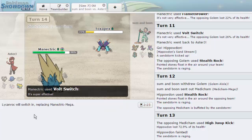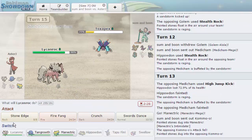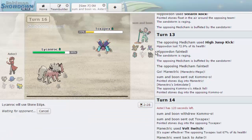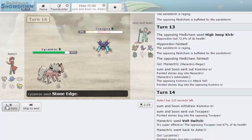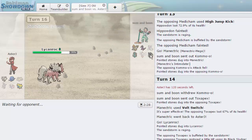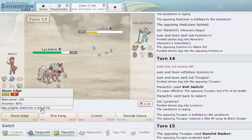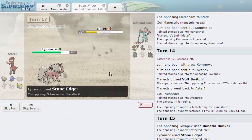I go for Stone Edge — it hits everything on my opponent's team, so that's great. He goes for Baneful Bunker but Stone Edge doesn't make contact, so no poison, which is nice. Something has to take a Stone Edge — looking pretty good. He lets Toxapex go down, which is awesome. Nothing really wants to come in except Kommo-o, but if it takes a hit it's in range of HP Ice. Lycanroc might have other coverage too.